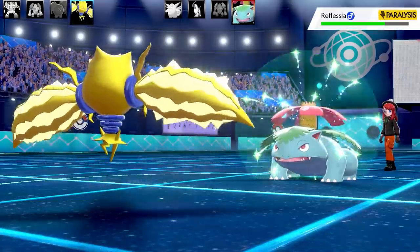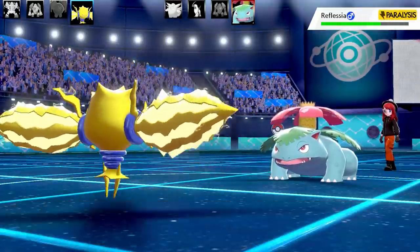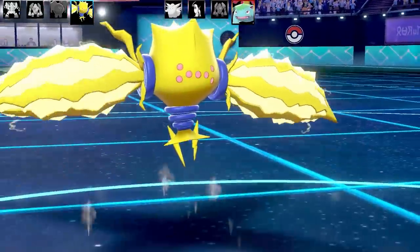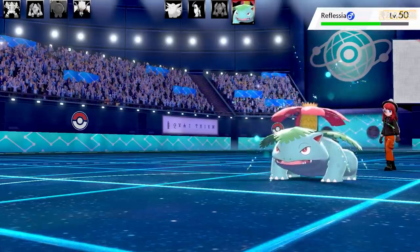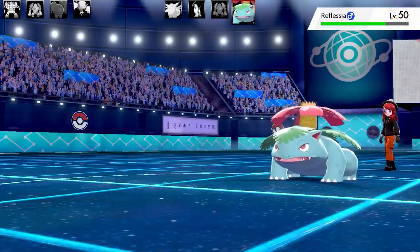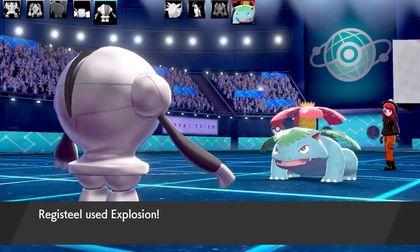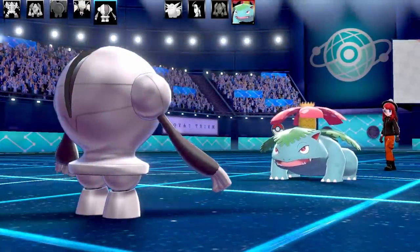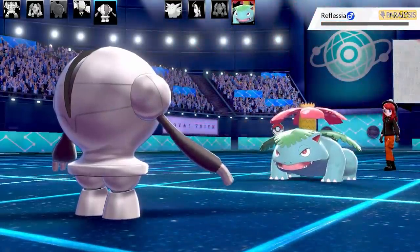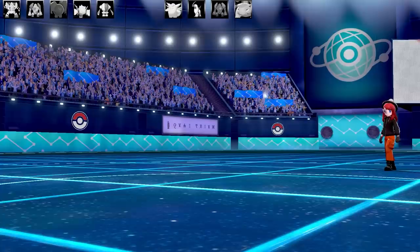Venusaur goes for a second Amnesia and it's got Black Sludge as the item — how am I going to get past this? I decide the best thing would be Thunder Cage to get fixed damage each turn, and then keep firing off Zap Cannon to take it out. Unfortunately Venusaur is packing Earth Power and Regieleki goes down in one shot. I was hoping it didn't have a Ground-type move like Earth Power or Earthquake, but that's how it goes. Now into Registeel — all I can do is Explosion. I didn't want to use Explosion but I really had to. The Paralysis from Zap Cannon actually enabled me to outspeed Venusaur, and Venusaur goes down with Explosion.